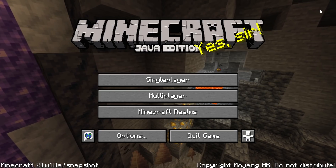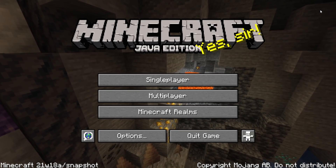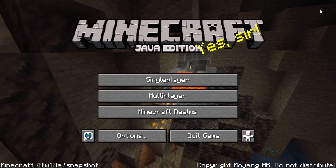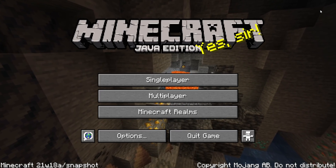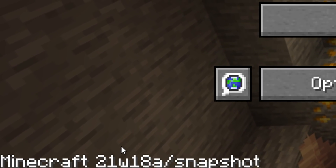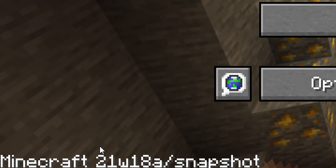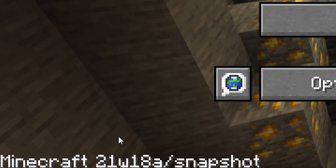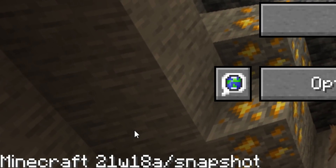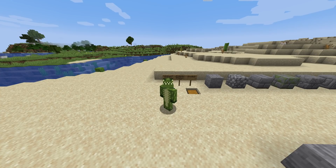Welcome back everyone, my name is Echo and I hope you're having a great day. We're once again checking out the latest snapshot for Minecraft Java Caves and Cliffs update — this is snapshot 21w18a. It means 21 for the year 2021, the W stands for week, and we're currently in week 18 of 2021. If you're just interested in the official changes, there's a change log down below.